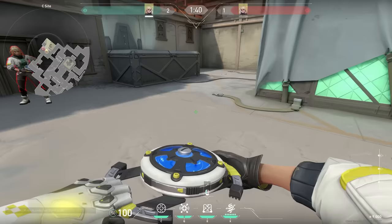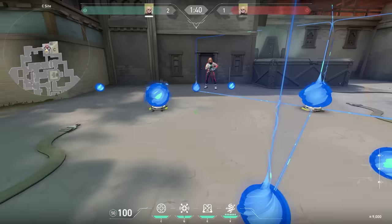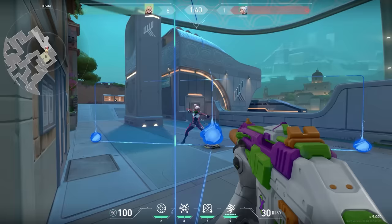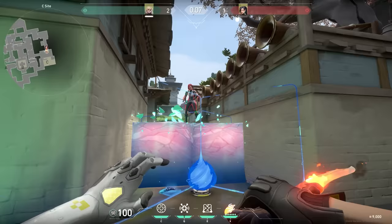Now let's talk about the E ability. It's this strange invisible wall you can place down. It doesn't matter how you place this ability — it will always face exactly the same way. The angle from where you are placing it doesn't matter. So it's not like a Sage wall, but the corners will always go to the outer edges of the map.